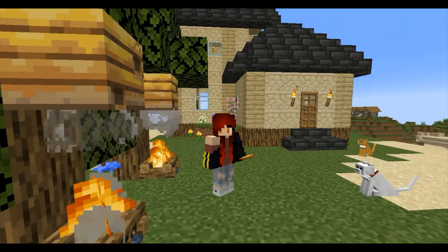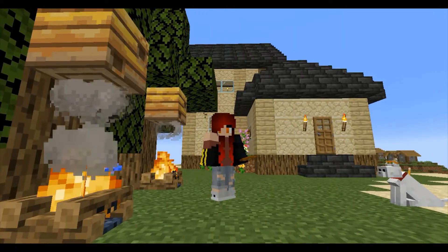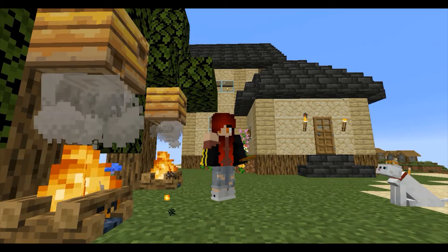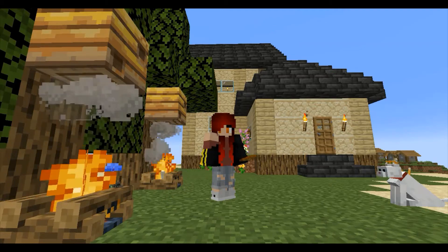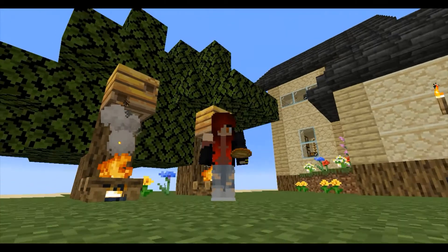And as you can see, I've used the new deep slate on the roof to make it look like a bit of tiles, which is rather a contrast from the sandstone and the birch I've used for the rest of the building.